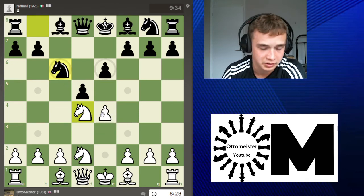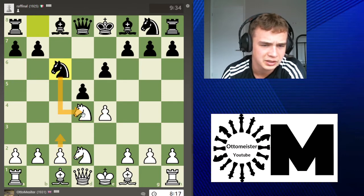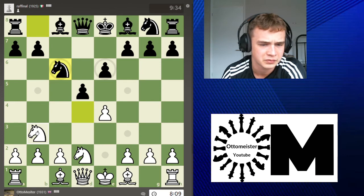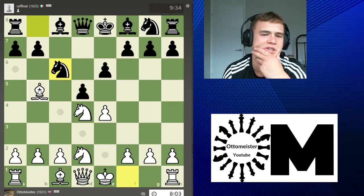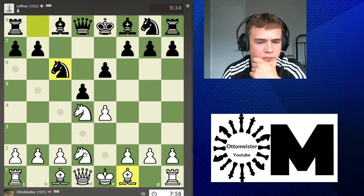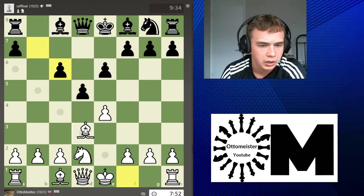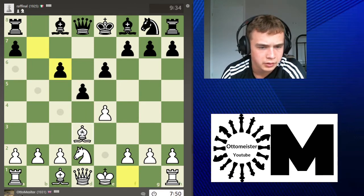I need to move fast because I just don't know the theory here. I know c3 is a move. There's a line with bishop d2: c3, takes, takes, takes, and I have an isolated pawn. I can also go knight b3, or bishop b5 but then he exchanges his bad bishop. I don't know what to do — I'm just going to take.